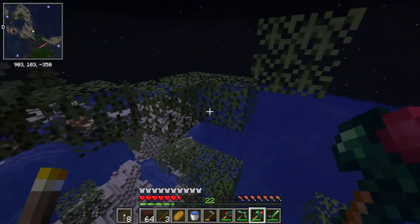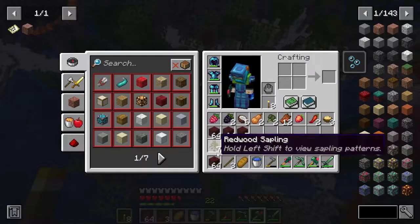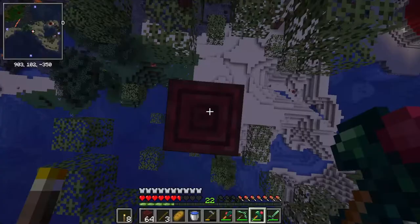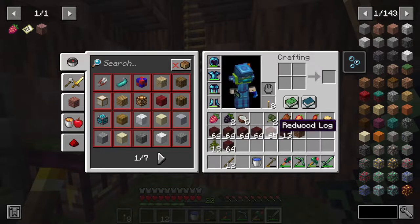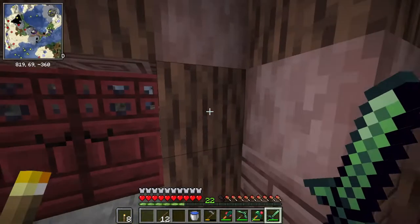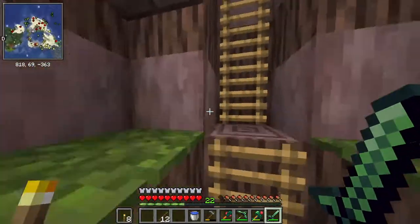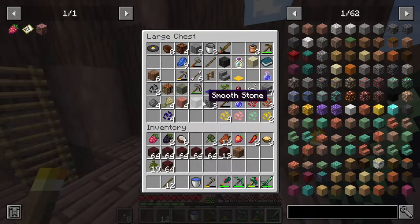We finally built to the tippy top of this tree — it took quite a while. Just from this one tree we have over three stacks already, so I'm going to mine the rest and see how much we get of these redwood logs. From that tree we were able to collect about six stacks of wood. I'm going to see how much this gets me — I think I was overthinking how much I actually need.